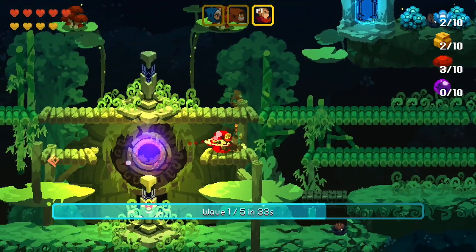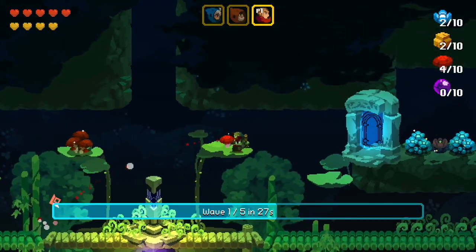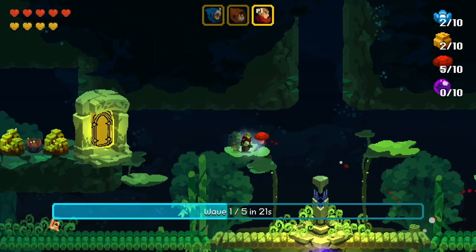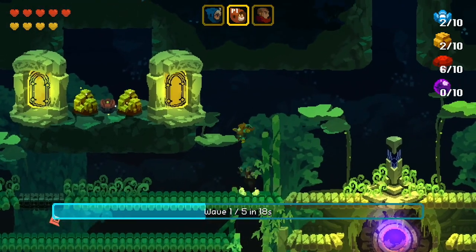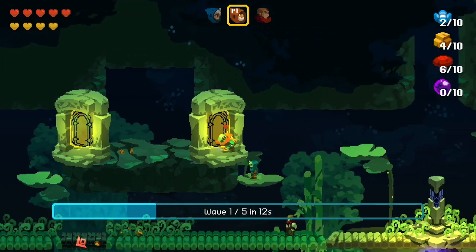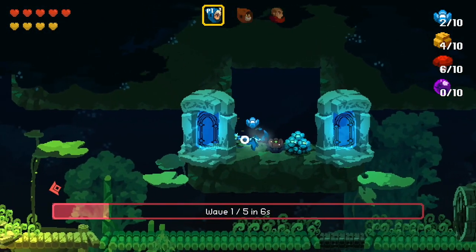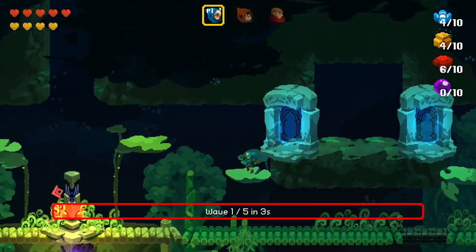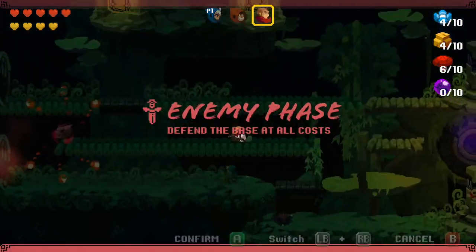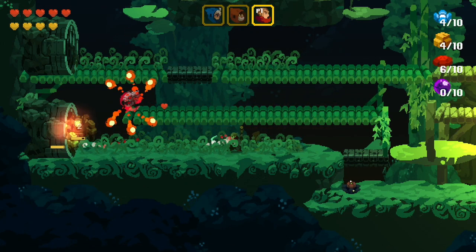Each level finishes with a tower defense section, which is triggered upon finding a new ruin or ancient artifact. These climactic stages challenge you to see off waves of enemies, all in the hope of protecting the relic from damage, and the amount of damage it can take depends on your progress in the game. Just like the resources, the tunnels from which the enemies spawn are assigned a colour, meaning a character attacking those enemies will deal three times the base damage. Coupled with a large combination of traps, turrets and barricades you can set up — all requiring a unique mix of characters' resources — each wave demands a lot of tactical thought.